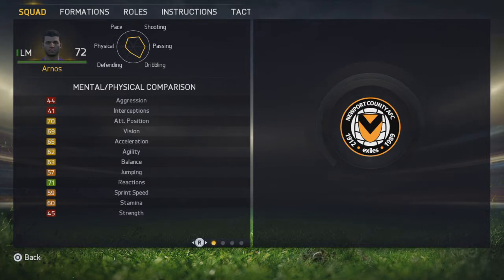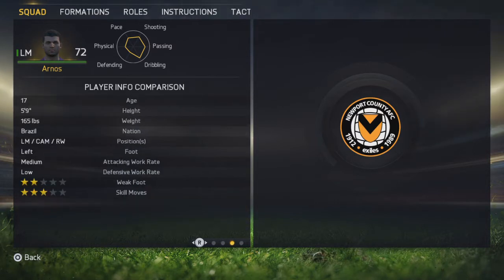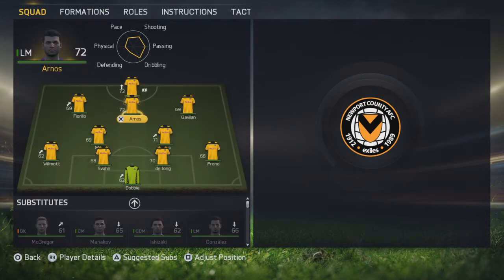Alexandre Arnos is a left mid which we play in the CAM position. He has some nice overall stats and is developing nicely — great ball control, good dribbling, and some nice long shots. He can play left mid, CAM, and right wing, with medium attack rate, low defence, and 3-star skill moves.